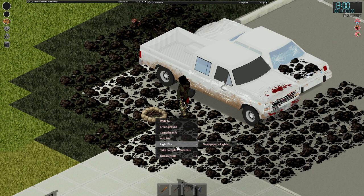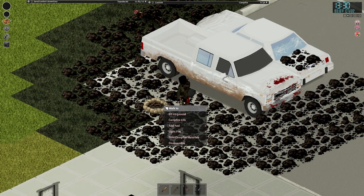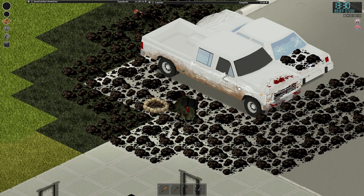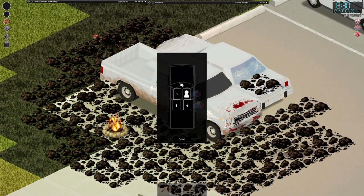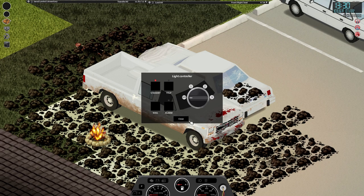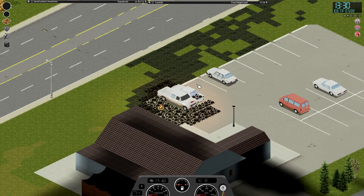Now controlling zombies in Project Zomboid is very important and one way to do this is to utilize fire. By lighting a fire here next to this truck that I've parked in this location, we're able to lure a massive amount of zombies to our location. Once this fire gets lit, we're gonna go ahead and hop into our truck, switch to the driver's seat. The zombies can't reach us because it's blocked by this other car. We're then gonna turn on this siren, and once we've turned on the siren, it's only a matter of time until the undead start pouring in.